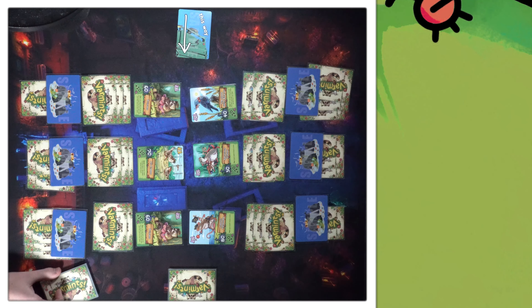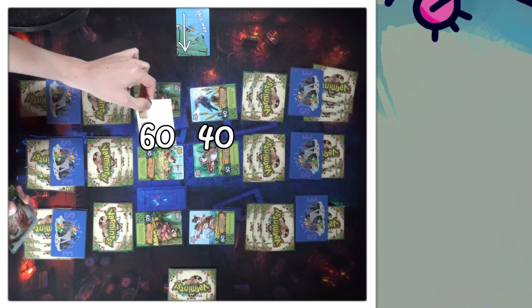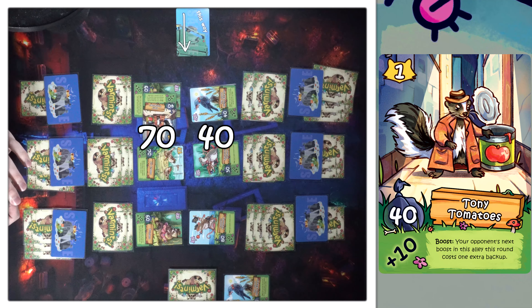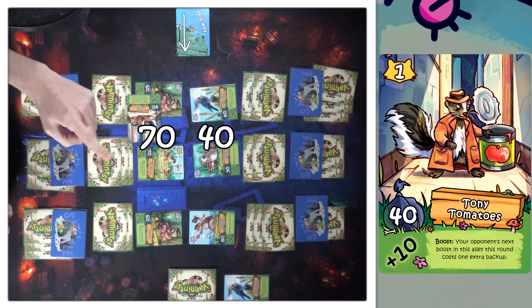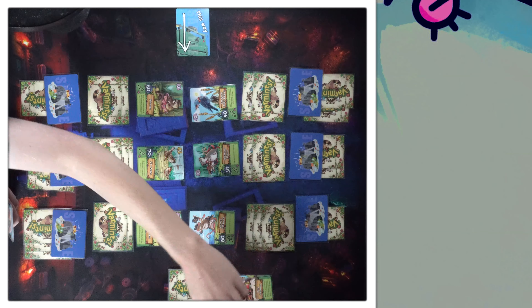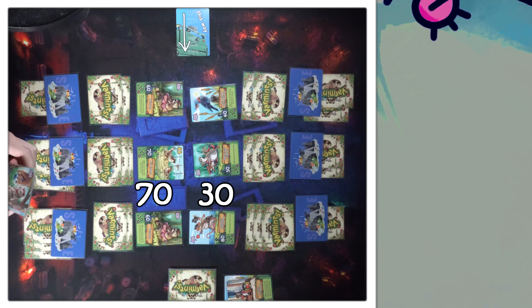I passed too — we're going. I'll pass too and you get to start it. Starting over here: 60 to 40. Tony Tomatoes — oh no! Tony Tomatoes, when he boosts, for the rest of the round your opponent must discard an extra backup to pay for boosts in this alley. So he can only play one boost here. I'm not gonna do anything — I'll take the loss on that one. That's a very solid Tony play. Then we go to this one: 70 to 30. You got another Tony? I play a second Tony — it'd be pretty good.